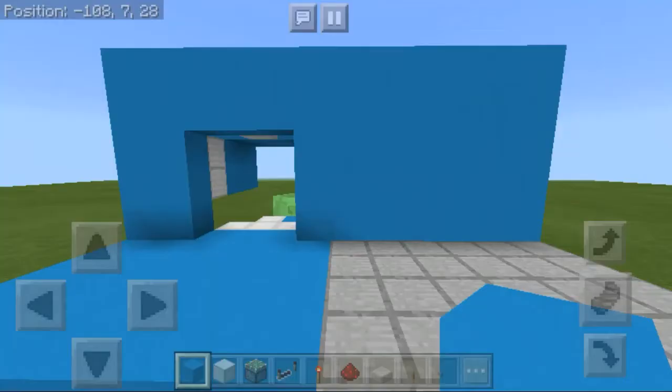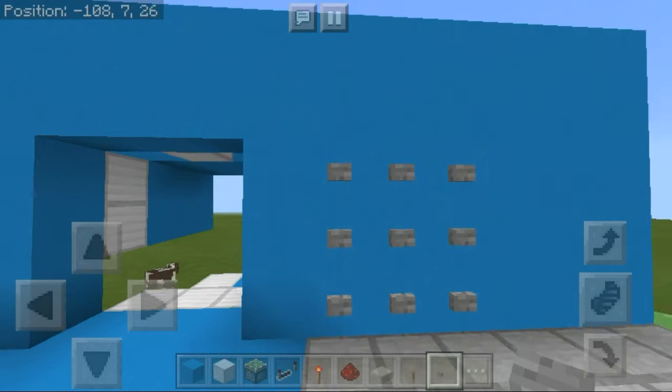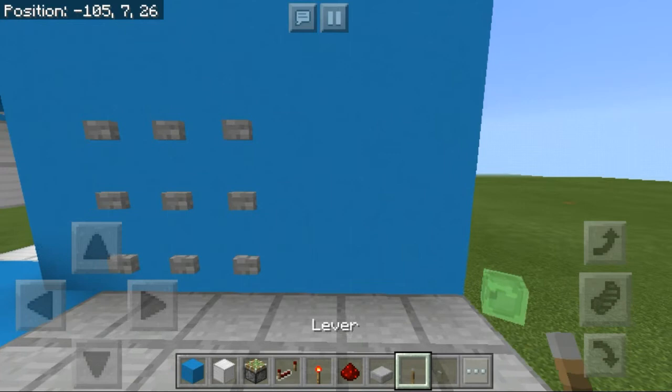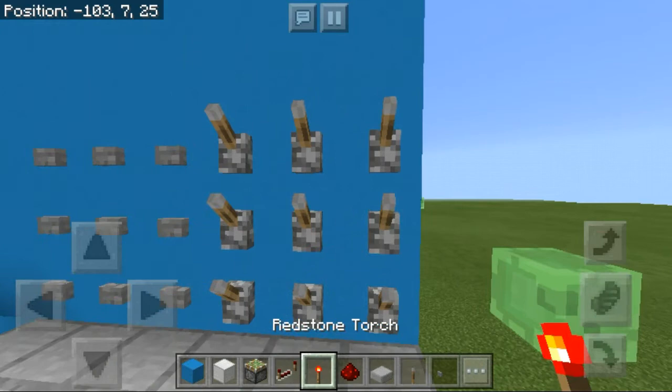You can have the wall as big as you want, but this is all we need. Go one block away from the door and place buttons in a 3x3 area — these are just a distraction since we have pistons right behind them. Then grab your levers and place them in a 3x3 area — that's where our combination lock is going to be.